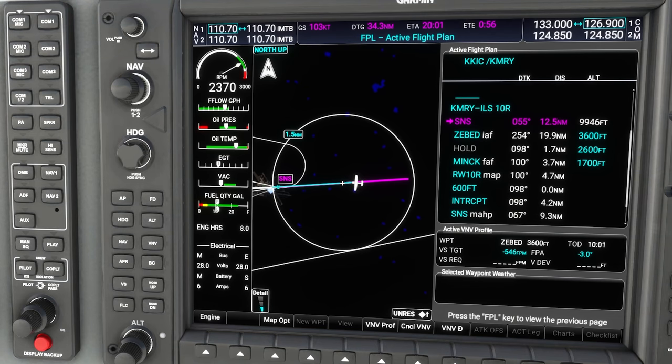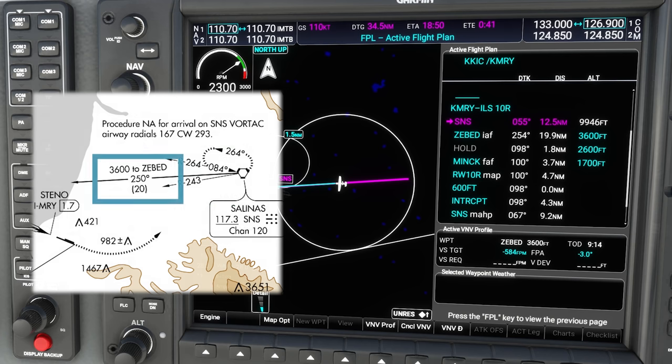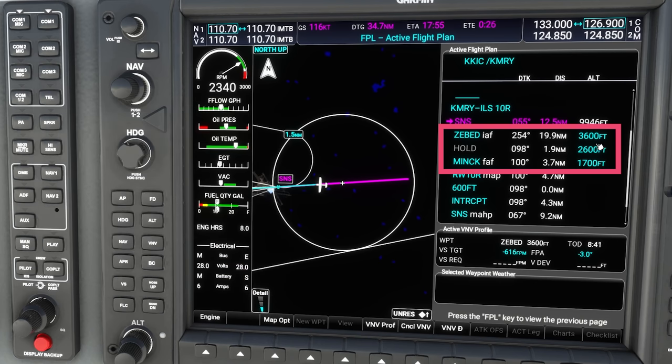Now we're headed towards Salinas — SNS — that's the VOR and our transition waypoint for this approach. We just got the instruction from ATC to descend to 3,600 feet. As we saw on the approach plate, there's a note that after SNS and on the way to Z-bed we go down to 3,600 feet. We can see that altitude constraint at Z-bed in blue in the flight plan, which matches what ATC just gave us. After that, we'll descend to 2,600 feet in the hold, and then down to 1,700 feet for the final approach fix, MINK.